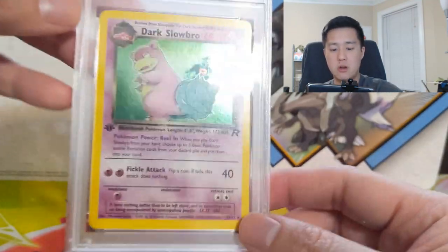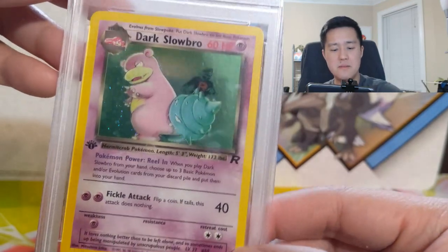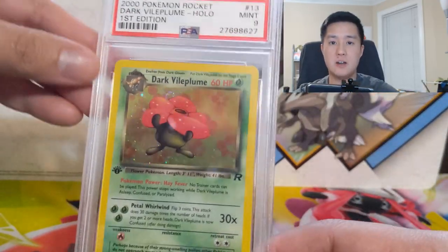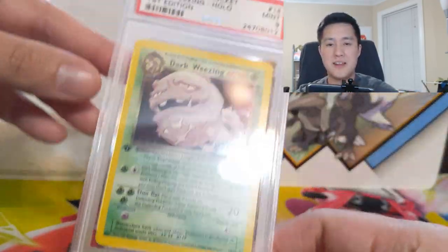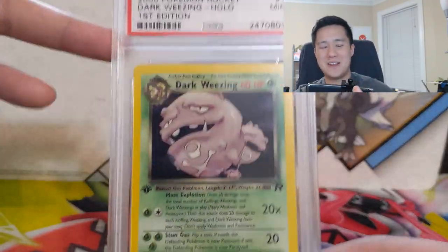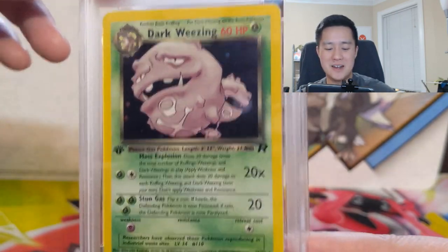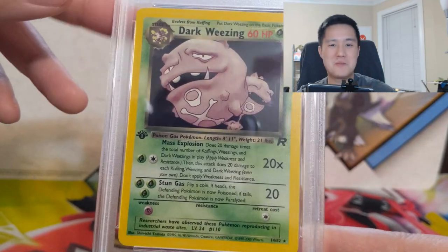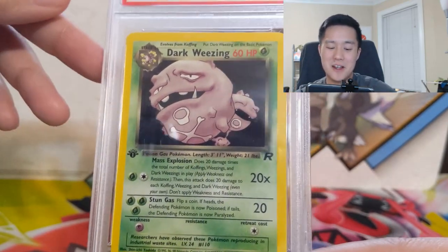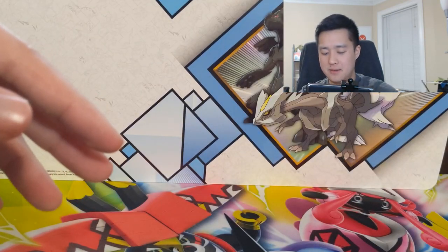Next we have Dark Slowbro — it's got that evil look again, not much else to say. Moving on, we have Dark Vileplume. A Pokémon that is very iconic but probably never had a huge fan base is Koffing and subsequently Weezing — a strange Pokémon that just coughs up gas at you, very strange, but nonetheless a very iconic card especially for the Team Rocket set.